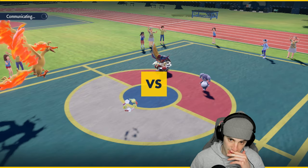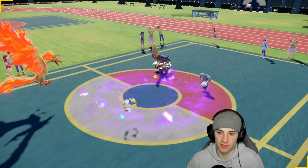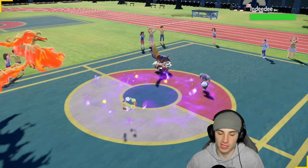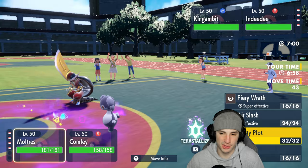They end up leading Indeedee and King Gambit. I have a Dark move for King Gambit but I'm scared of Iron Head. King Gambit resists a lot of my Pokemon. Indeedee sets up special defense boost. I decide to Nasty Plot with Moltres — safe play. I could Terastallize into Steel to counter King Gambit.